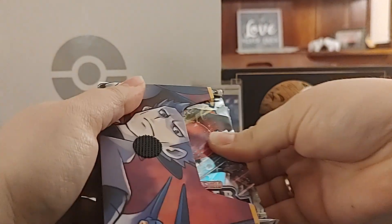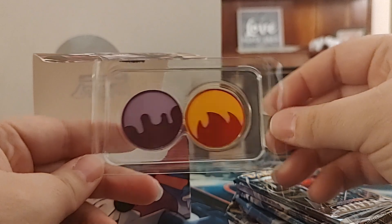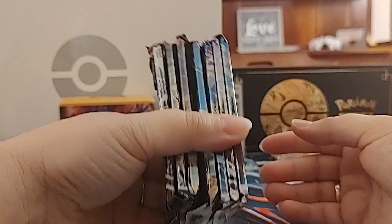Let's see what kind of packs we have - they are kind of wedged in here. In here as well are those new style burn and poison markers, those are pretty cool. And then there's that deck box. This looks like we have three Silver Tempest, two Astral Radiance, a Brilliant Stars, and a Fusion Strike. Not a bad lineup there. They're pretty crunched down though, as you can see.